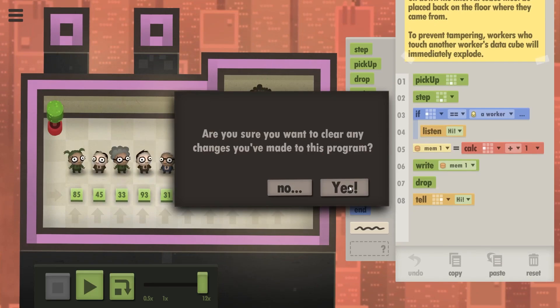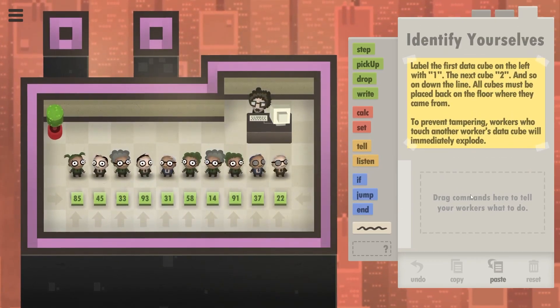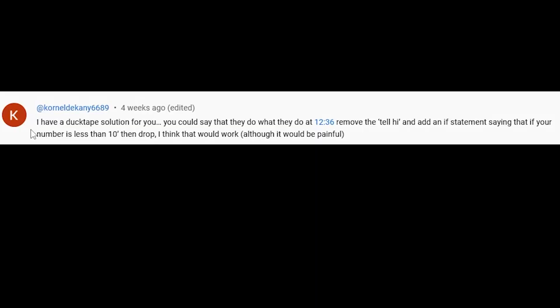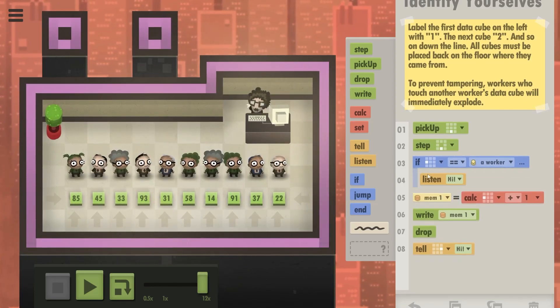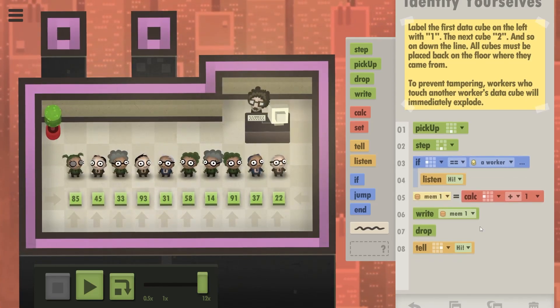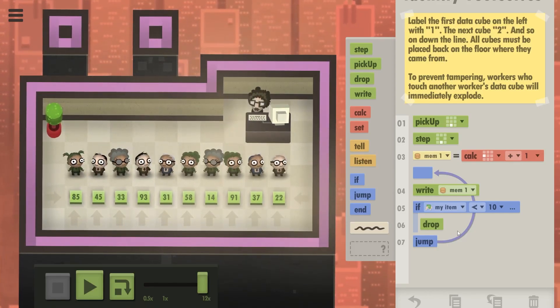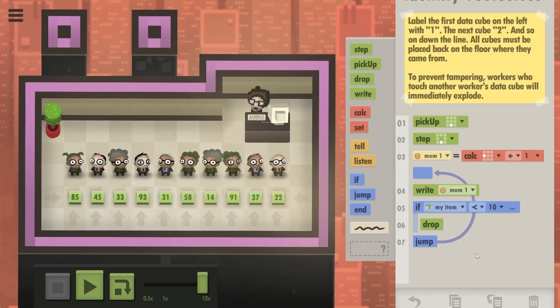So let's actually discard this bit of code and look at the comments, because I've already solved this challenge previously. Here we have a duct tape solution. We could say what we do right now but just remove the tell-hi part and say, if your number is less than 10, then drop. The code I had at that time seemed to be broken, but it was similar to this.